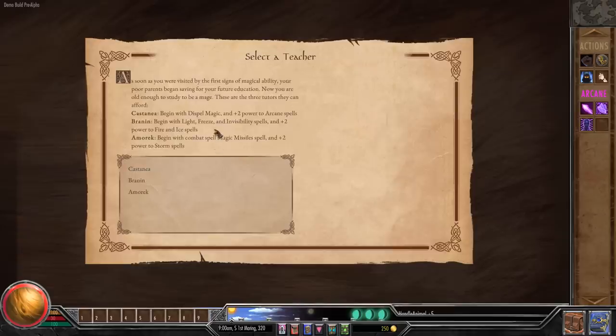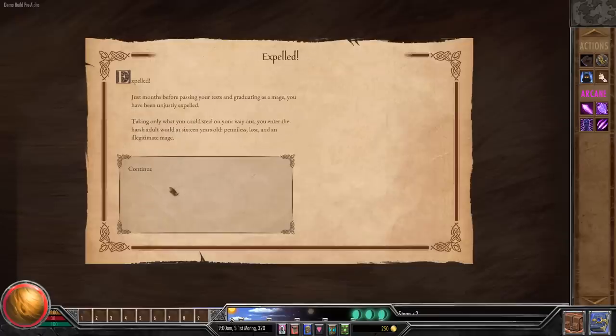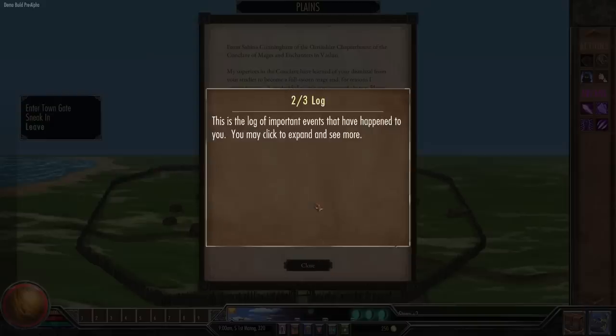As soon as you were visited by the first signs of your magical abilities, your poor parents began saving for your education. Now you're old enough to study to be a mage. There are three tutors you can afford — one gives arcane magic, one gives fire and ice, and one gives storm. I'm going with storm. I'm always a lightning mage — I can't help it. But just months before passing your tests, you have been unjustly expelled. Taking only what you could steal on the way out, you enter the harsh adult world at 16 years old: penniless, lost, and an illegitimate mage.